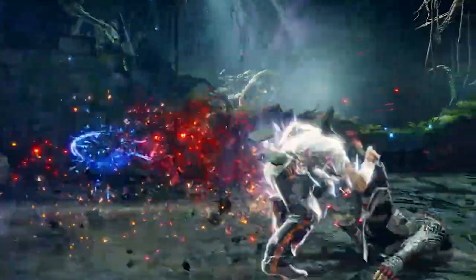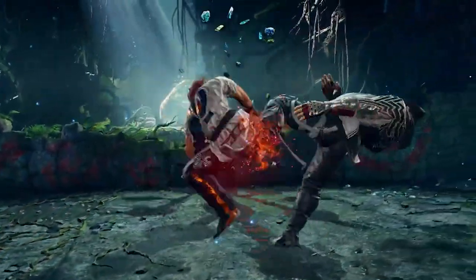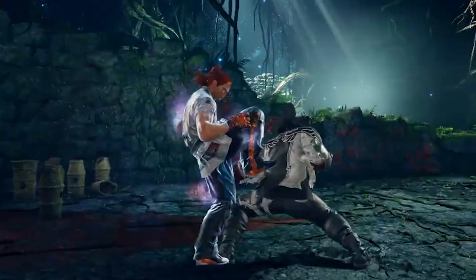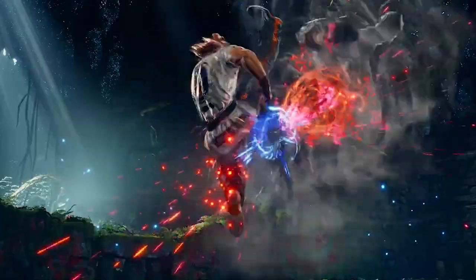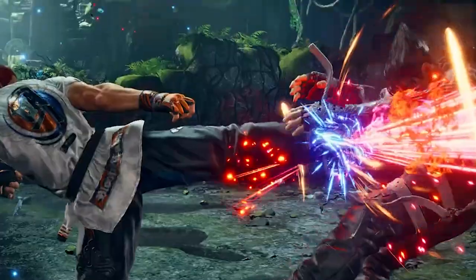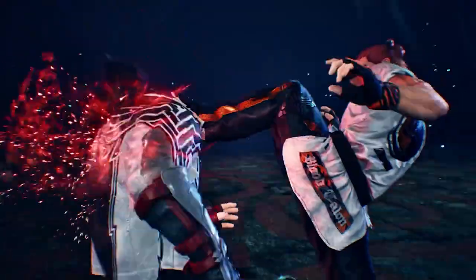That was tight too — forward forward forward forward is a heat engager, okay. That's a meaty one too: 3-3-4, Ruha and then hunting hawk into flamingo. That is tight — and not only flamingo, right flamingo. Forward forward forward 4 — that's kind of cool — and then the rage art. Homeboy is like Michael Jordan doing like 50,000 kicks in the air for 10 seconds.